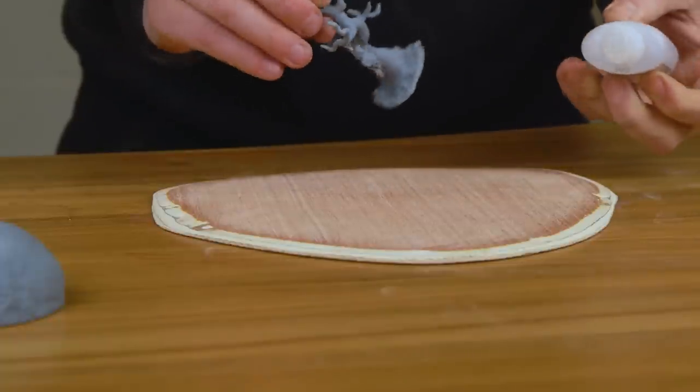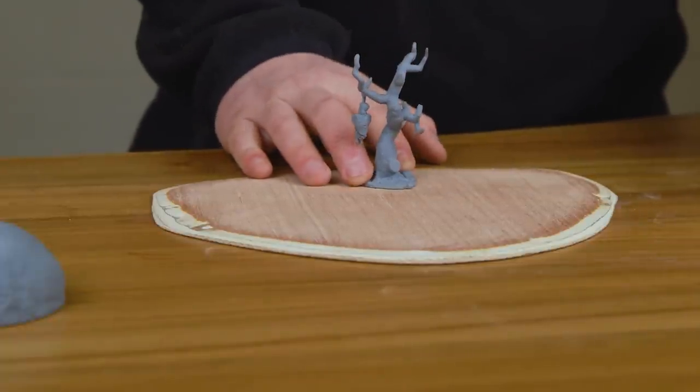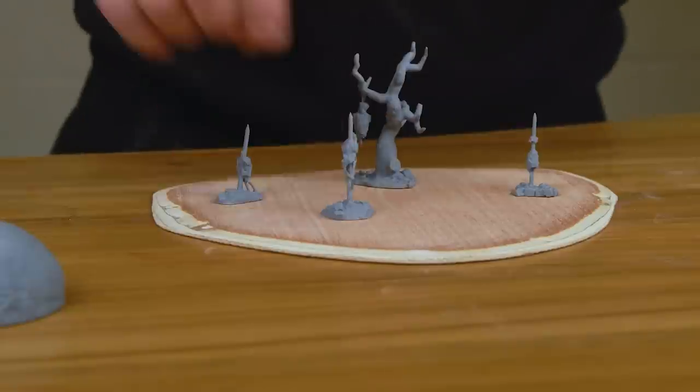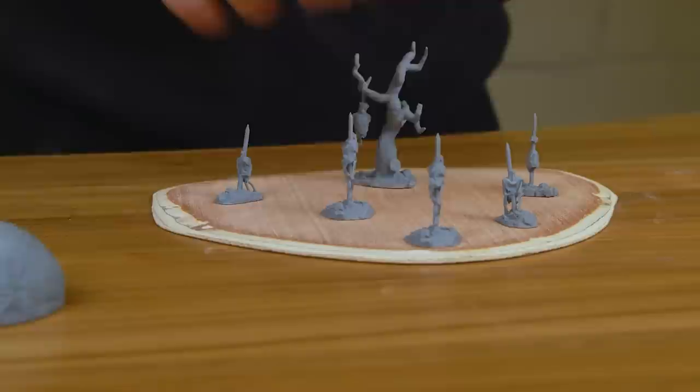I like to stick these pieces down, because if you were to remove them from bases they're the sort of bits of terrain you're going to lose. With them being small and spiky it's nice to have them on the base, so I just super glue them down with super glue and activator.